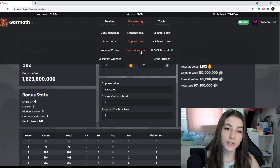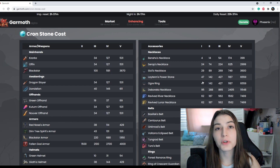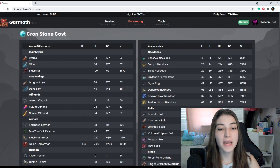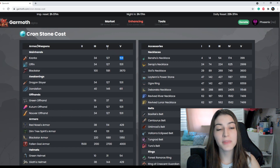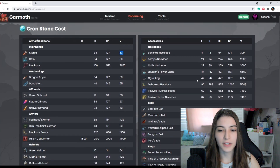When it comes to crown stones, it's very simple. This chart shows you everything on armors, necklaces, weapons, and pretty much all your gear — how many crowns it will take to save your gear. For example, if you are attempting to PEN a Xarca main hand, you will need 531 crowns to attempt your PEN and stop that gear from going from TET to TRI. Very simple, very straightforward.